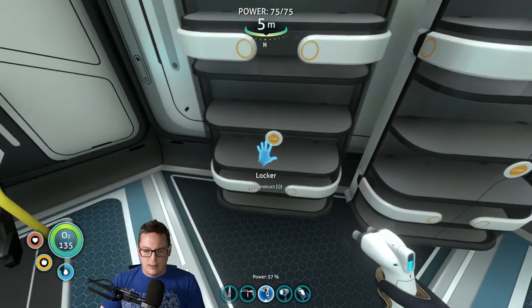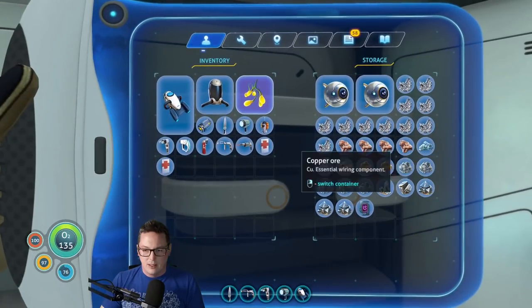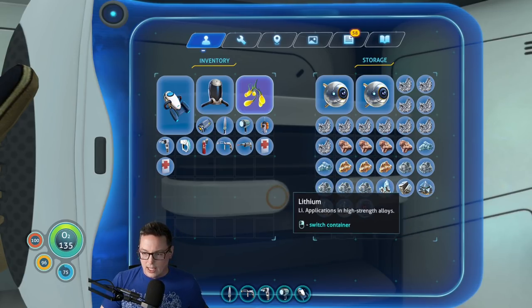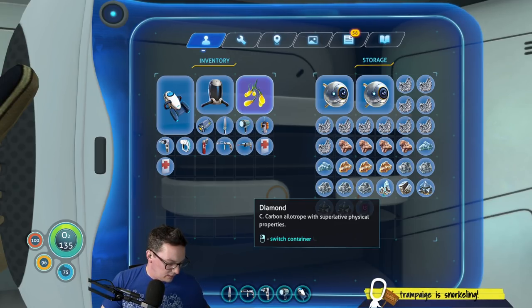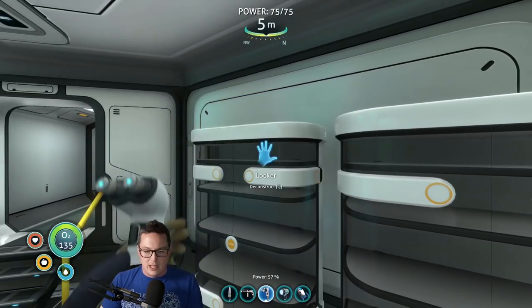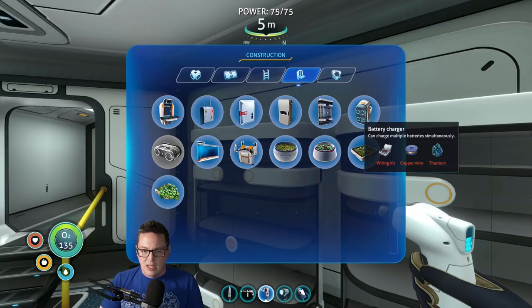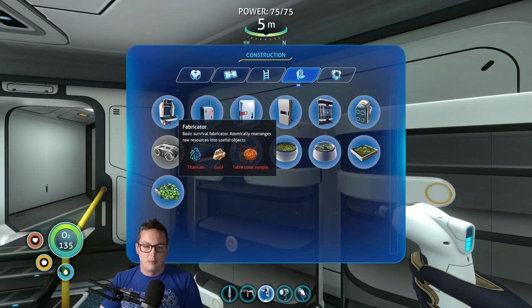I wish we could rename these. This one's all our titanium, this one's a whole bunch of other good stuff. We have some silver ore here which is actually good. But what we need is diamond — we need quite a bit of diamond and a lot more titanium. We need copper. We have a bunch of quartz actually. The good news is, even if we tear all this down eventually, we're gonna move it to some other sweet location.